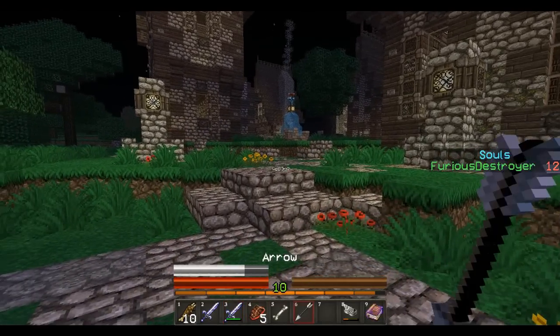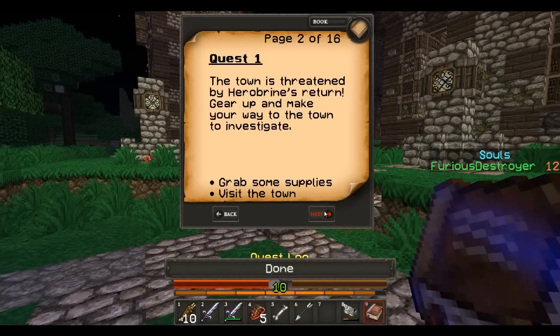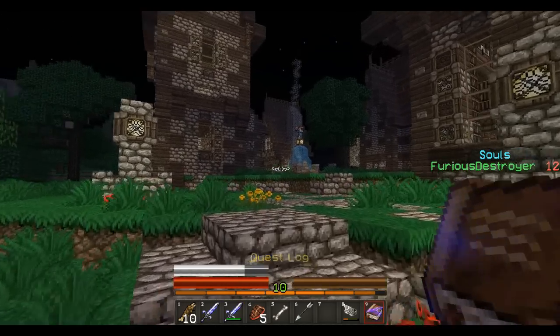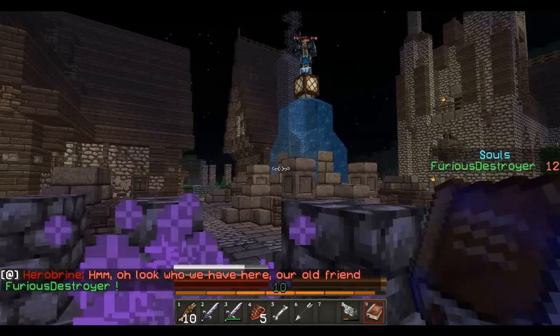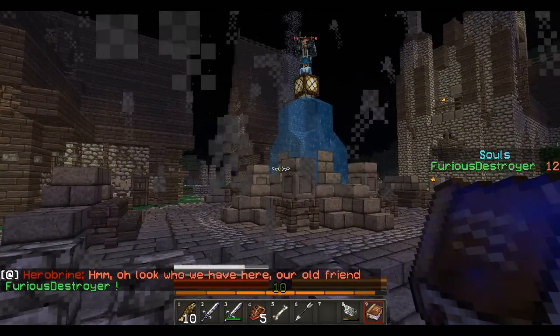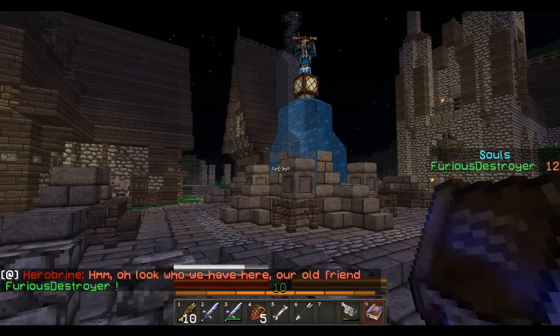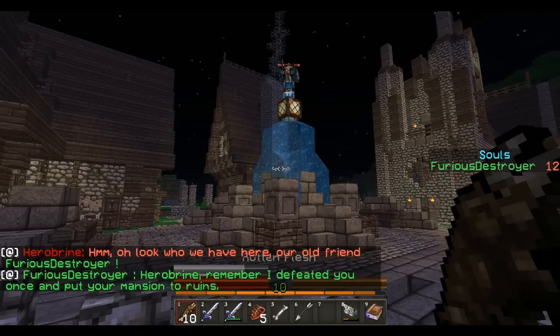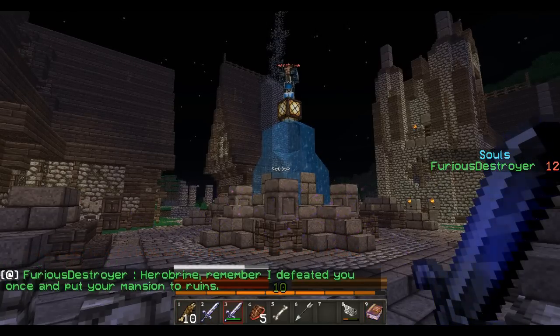Alright, we've made it to town. I'm actually gonna read the next one, make sure I didn't miss anything. Gear up and make your way to the town to investigate. Next one is: Herobrine's corruption has been cast upon the town. Contact Priest Alert in the town church for guidance. Okay, so we need to find the church now. Here, Brian. Remember, I defeated you once and put your mansion to ruins.